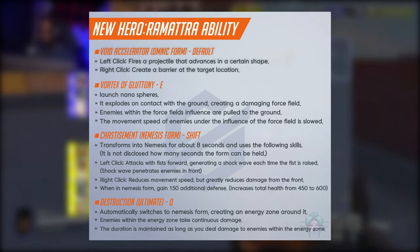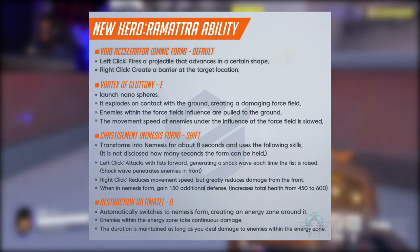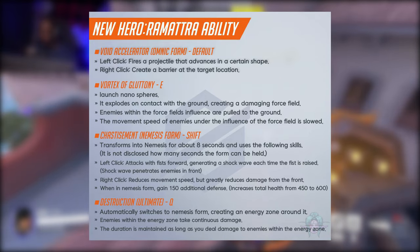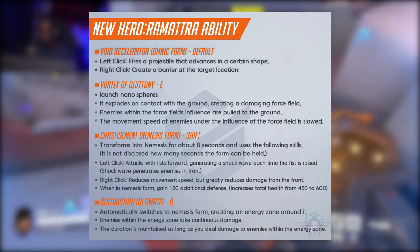Enemies within the field will be pulled down to the ground, and any enemies that are on the ground will also lose speed. To get into his nemesis mode, he will press shift, and he can maintain this mode for about 8 seconds.